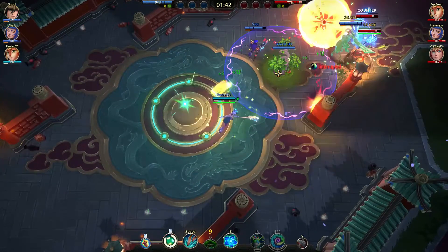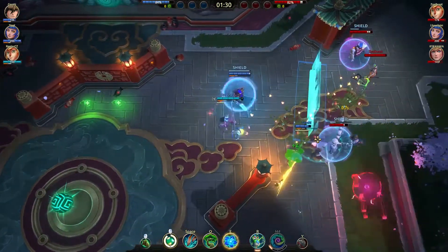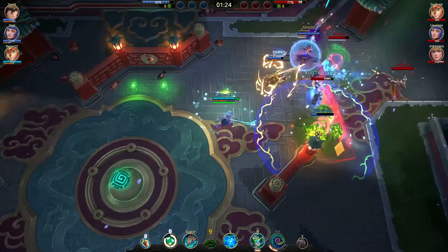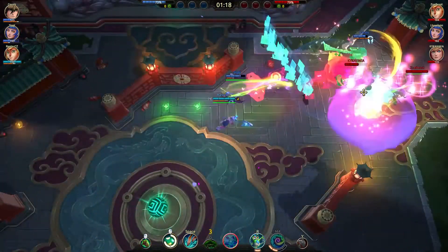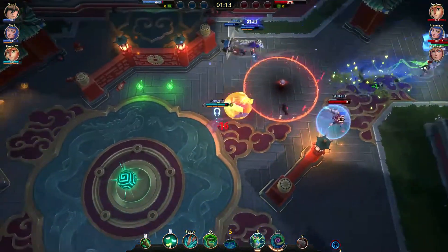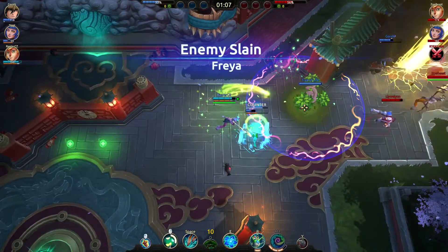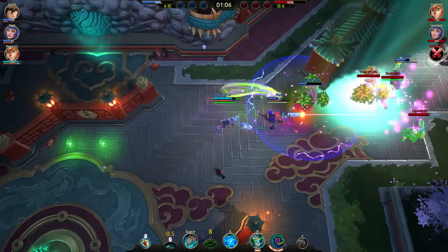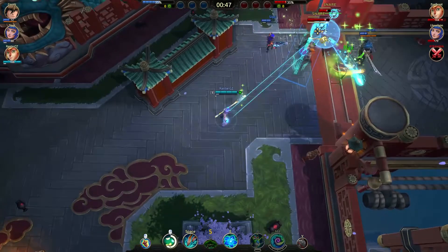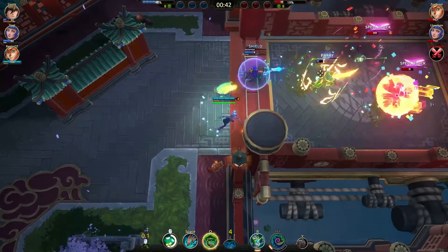Blossom is a ranged support hero that specializes in keeping her teammates alive. She does that with her two healing skills that can more often than not turn the tides of battle. Don't be fooled by her beautiful appearance — Blossom is more than able to dish out high amounts of damage, rivaling even some of the ranged class heroes. She is of course not without weaknesses. Her specialization in healing leaves her without any counter ability, and as a support hero she is not especially tanky. Because of that, she can go down pretty quickly when focused by the enemy team. Her nemesis are high DPS melee heroes.